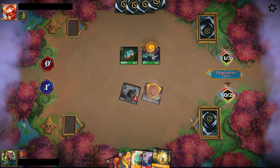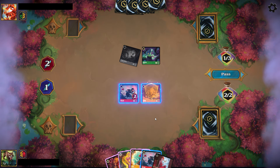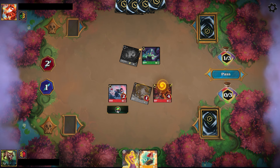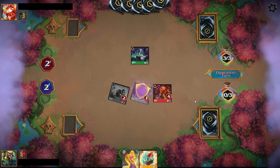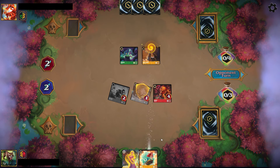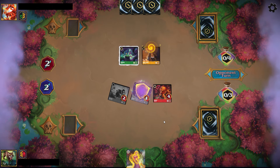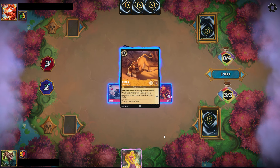Depending on the matchup you can play it differently — against mass removal you want a healthy hand to re-establish after board wipes from Sisu and Be Prepared, versus discard where you may value developing high-toughness characters that can survive on board. In this particular instance I did make a misplay — I was not playing around a double discard. If the opponent had a UF Forgotten Me, or a Daisy Duck and a Sung Sudden Chill, I would lose the Rapunzel in my hand. Thankfully they didn't have either one and were only able to discard one card.